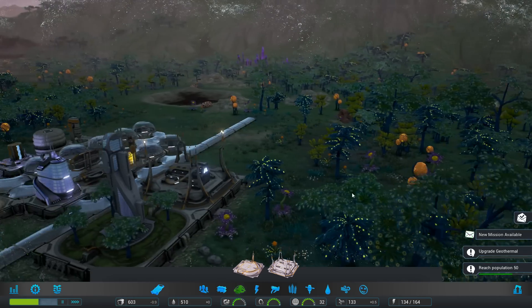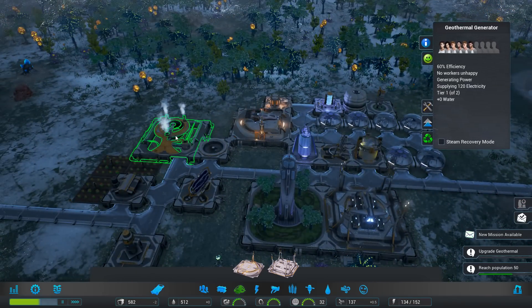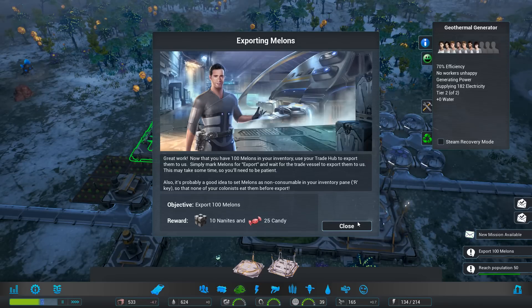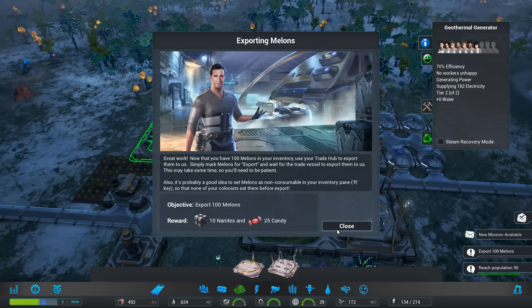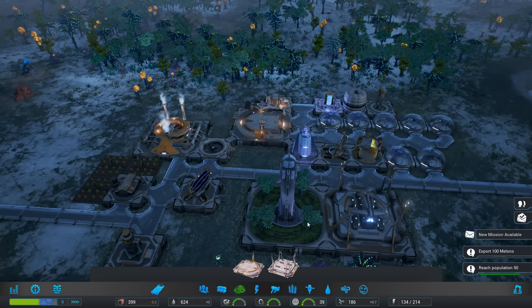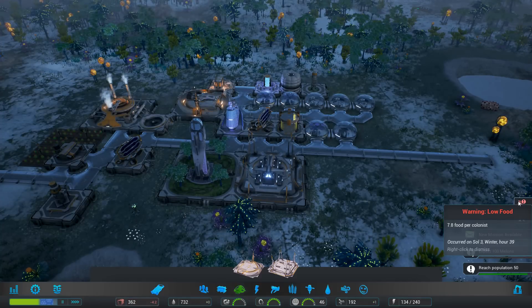Upgrade the geothermal generator - sure, where is it? There it is - upgrade. New mission: exporting melons. You have 100 melons in your inventory. It's probably a good idea to set melons as non-consumable using the R key - but that's the only food I have. Morning food level warning. We need to make food - the greenhouse can grow crops at 50% efficiency in winter.